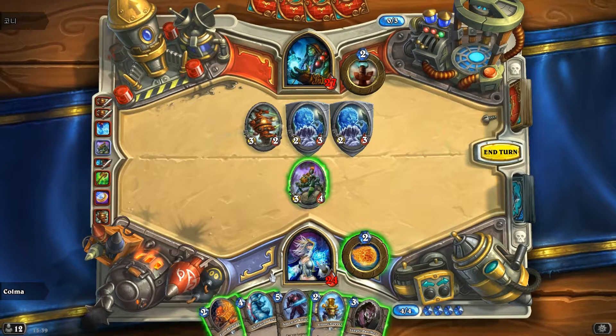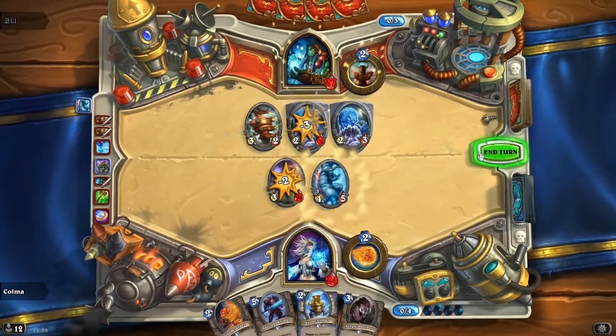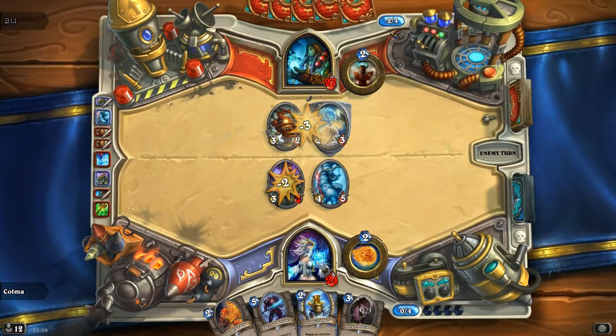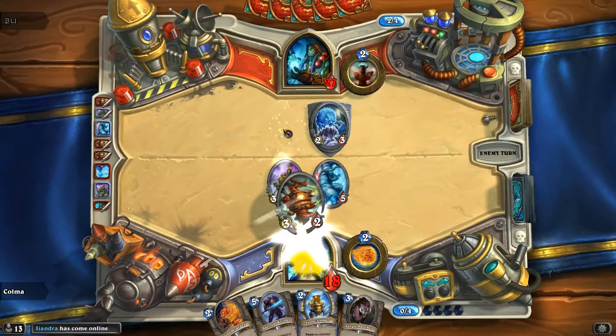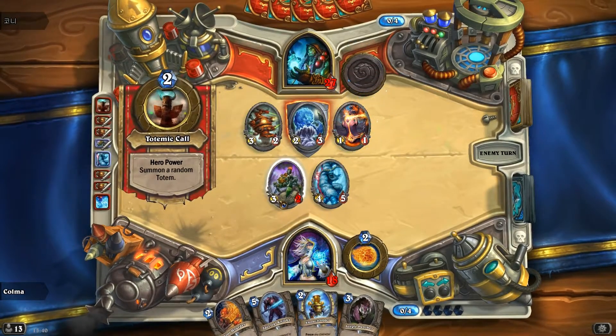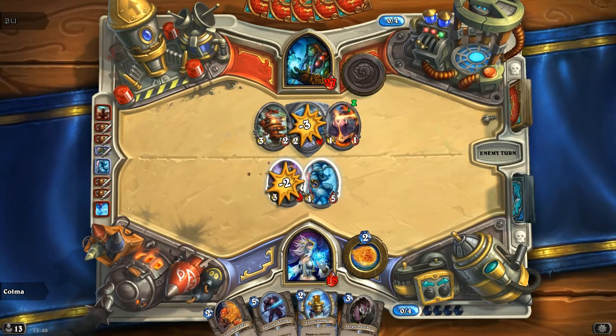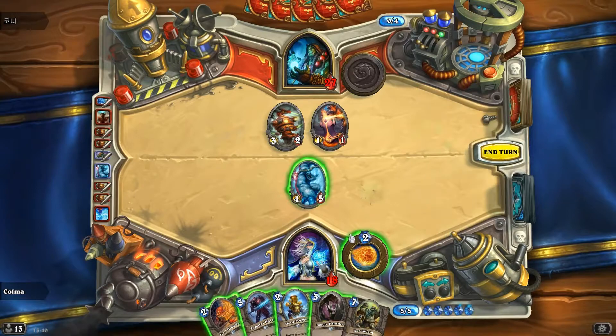That is not good. Let's play the Yeti, kill one of those. At least he is overloaded. That's a lot of damage though — takes us down to 16 if he goes for the face. At least he had to use the Rock Fighter to kill our minion. Because if we hadn't played a minion there and he had played the Rock Fighter on the sub-o-matic, that's another six damage.